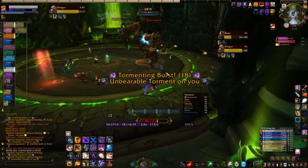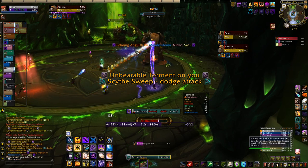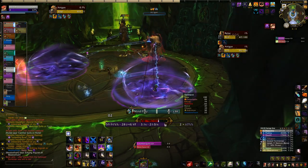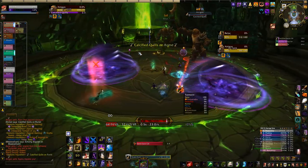That's the Demonic Inquisition fight. There's a lot going on, but it's easy to remember when you group it into Atrigan stuff, Belak stuff and the down phase. Thanks for watching, stay tuned for more Tomb of Sargeras guides, please consider leaving a like if you liked it, and have a wonderful, wonderful day. Bye!